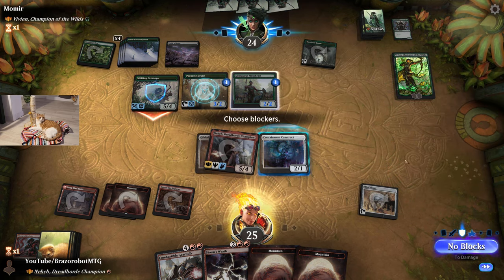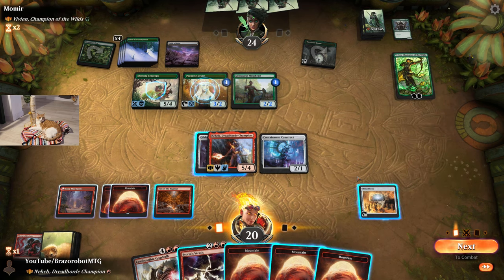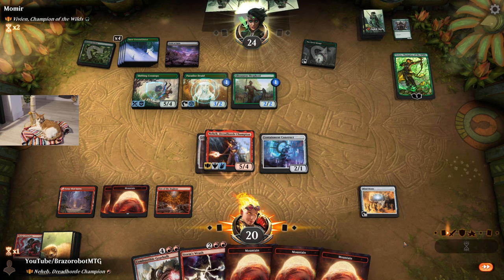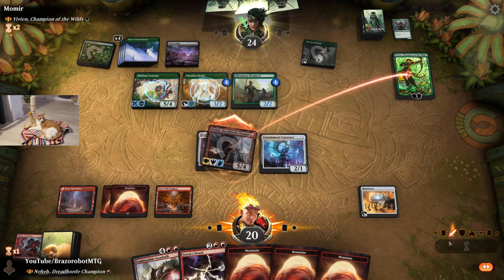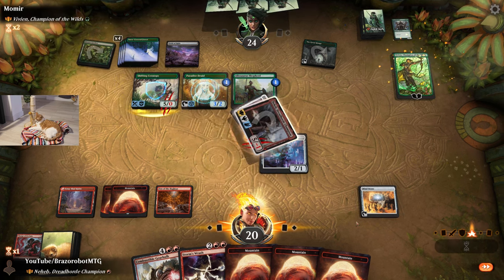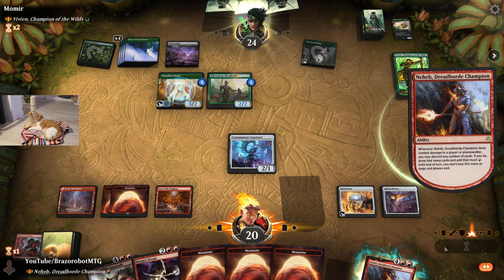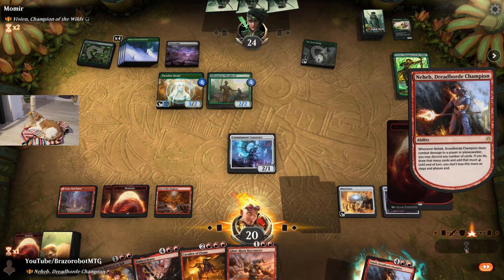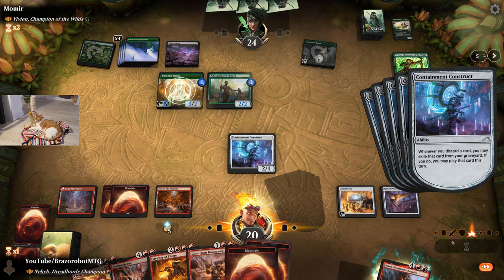Opponent gets in with the Ceratops which has Regent Vigilance from Vivian. I still want to trample one damage to Vivian — if they block with Shifting Ceratops, their creature has four toughness and we have five power, so one damage tramples over. That is what Neheb needs. We have to drop everything but the Gearhulk, because we can play it from the Construct. Those are certainly good cards.